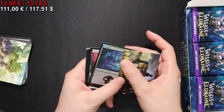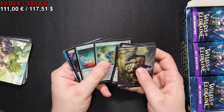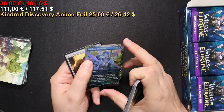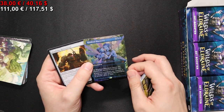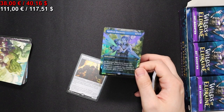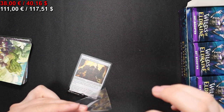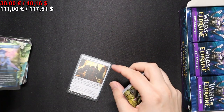Signed stamped art card here. And we have a Rankle's Prank, Hatching Plants, and a foil Kindred Discovery in the anime look - that's a really nice hit. So I'm sleeving that one up. Really nice. Let's see how long until it completely bends.